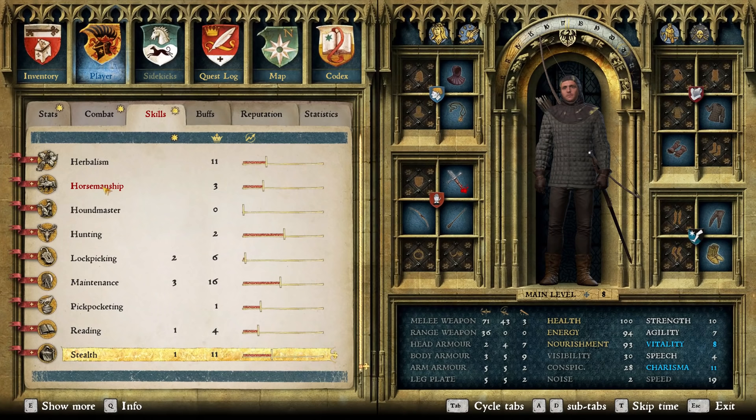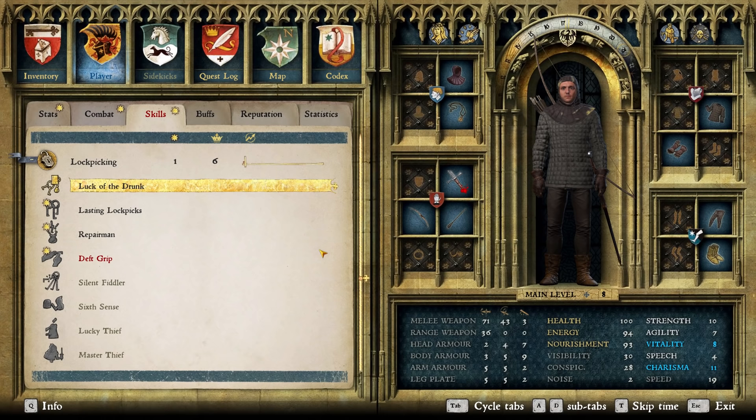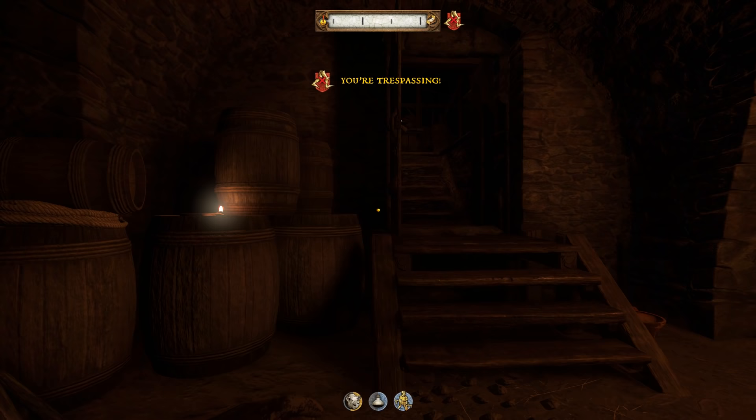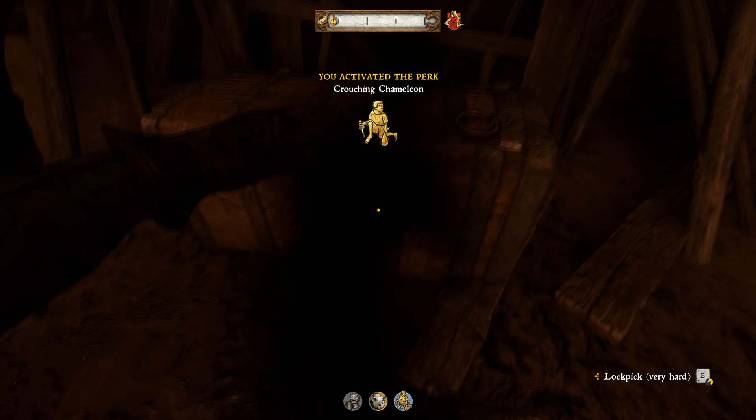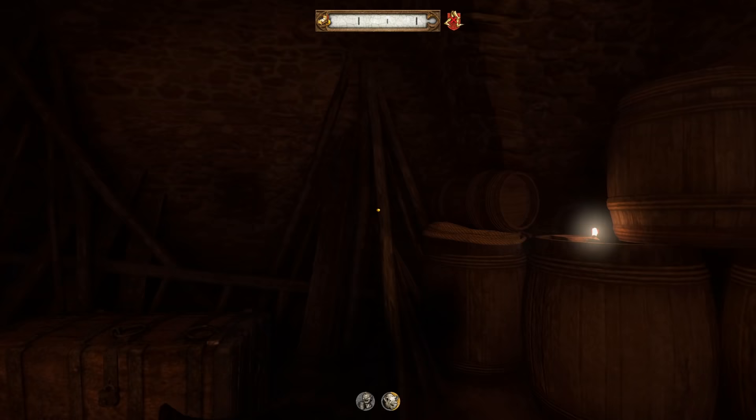It took so freaking long but we got lockpicking up to Luck of the Drunk - it'll be 30% easier to open locks when drunk but also 30% noisier. That's fine, we'll make things happen. Now that I got Luck of the Drunk, let's test - can I do very hard locks at level six? Oh my god, yes I can! Well, game's over now. Wealth is within us.